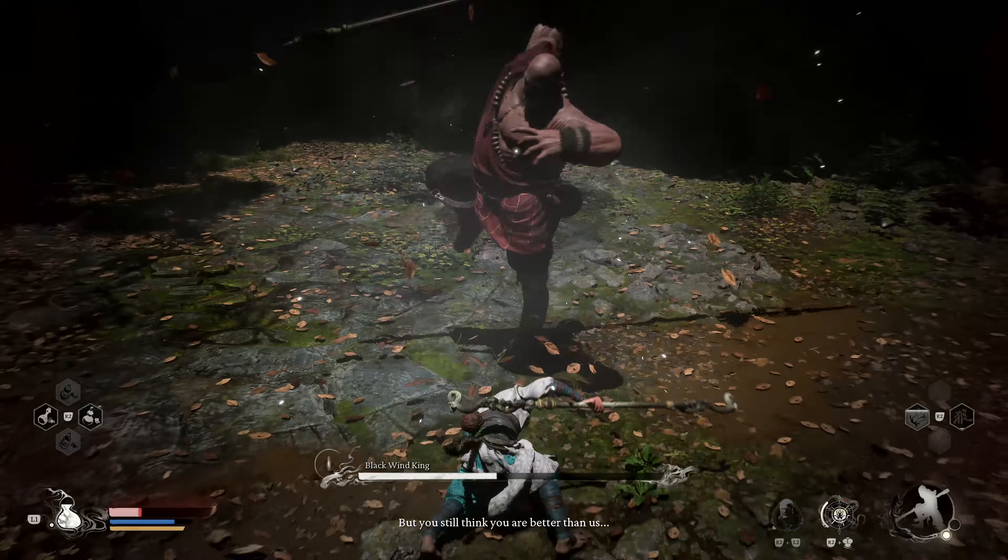Finally, the Black Wind King can turn invisible, either appearing to slam down from the sky onto your position, or to perform a quick series of three slashing attacks. Dodge to the side as soon as you hear him appear above you, or simply dodge each physical strike from side to side as you would with his other attacks. As long as you stay focused and aggressive, this fight shouldn't take too long to master.